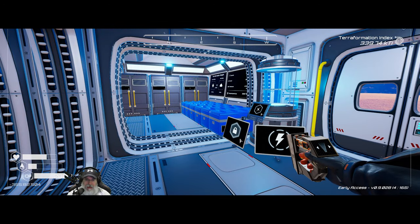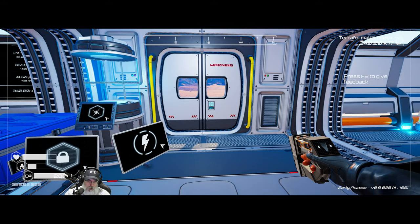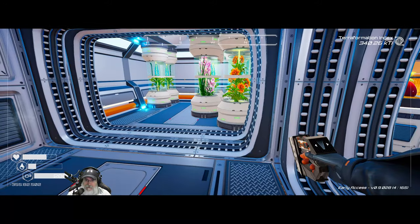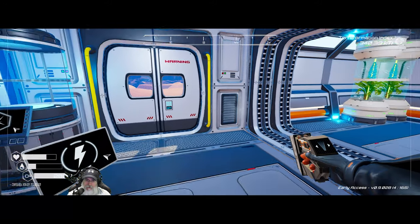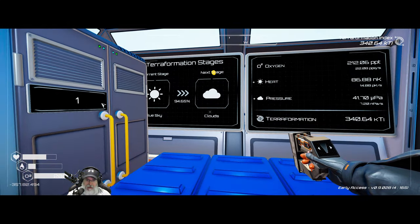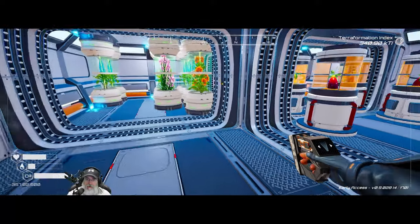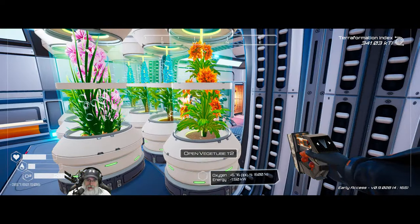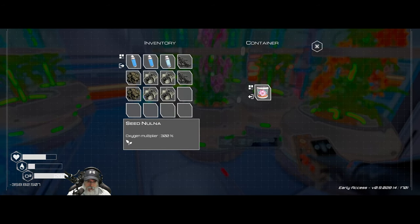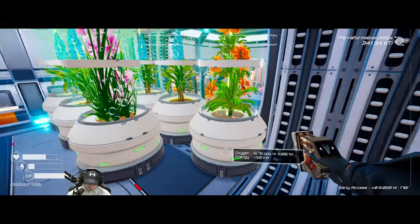Welcome back everybody to the Planet Crafter. I am the Bearded OG, and in this episode we're going to start working on building a more permanent base — but not necessarily THE permanent base. We are 94% of the way to cloud, so that will definitely happen in this episode. I also took and planted the golden flower in this tube here and the Nulna seed in here. This is a 300% oxygen multiplier; this one is 600%. Amazing.